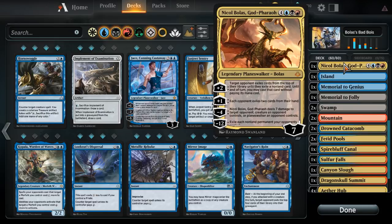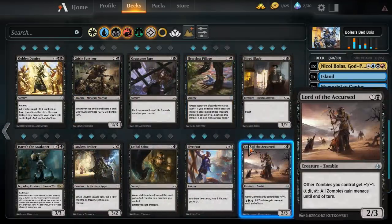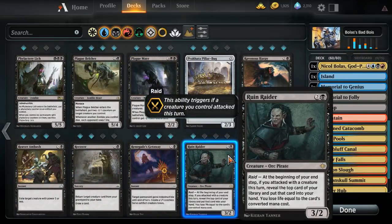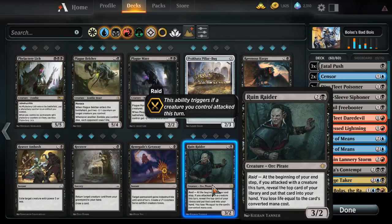I also took out Ruin Raider. Ruin Raider is essentially a Dark Confidant — it gets you card advantage for loss of life based on converted mana cost. But even running only a single God-Pharaoh, I did not want to ever hit God-Pharaoh off this card. That was one of the first cards I cut — I have too much high-end and I'm going to kill myself with this card. If you end up lowering the curve and making it more pirate-y midrange with fewer high-end cards, Ruin Raider is probably a really good card to keep up card advantage. But we already have card advantage from Glint-Sleeve, so we didn't need it.